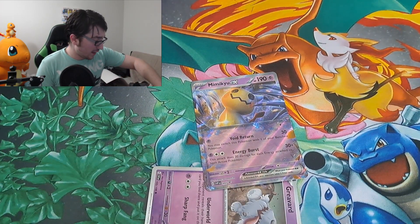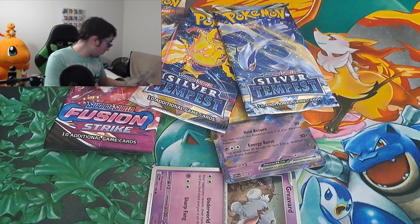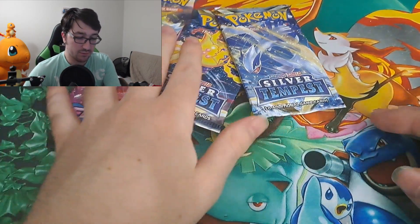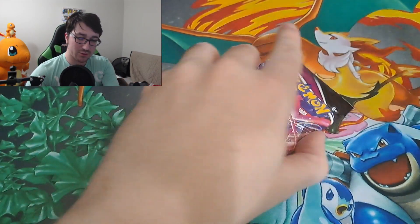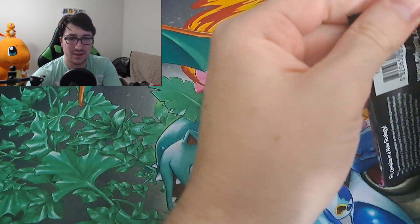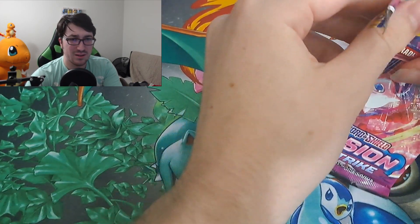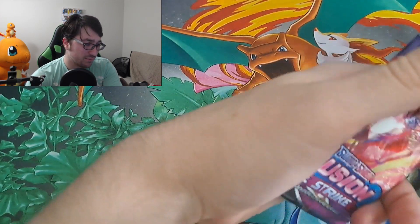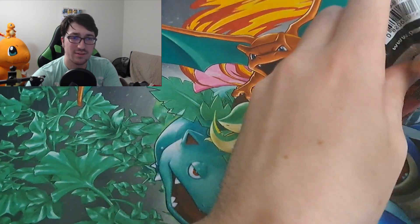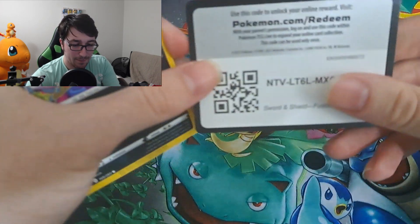So we have Fusion Strike, we're going to store it, Silver Tempest — two packs there — and we are going to go to the next box after that. We're going to start with Fusion Strike here. I got this idea from looking at different YouTube videos and thinking, can they really do under a budget card pulls with epic results? In the wise words of Shia LaBeouf, you just have to do it. That's all you got to do in order to get epic Pokemon cards.